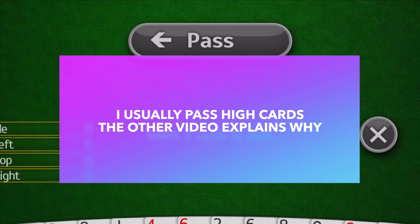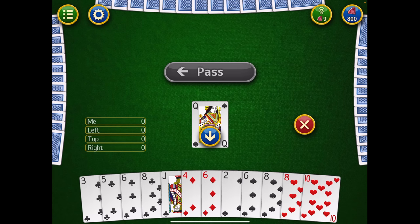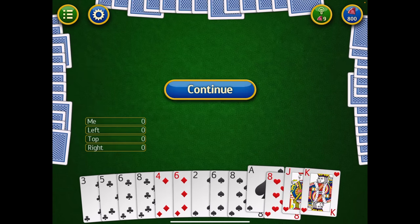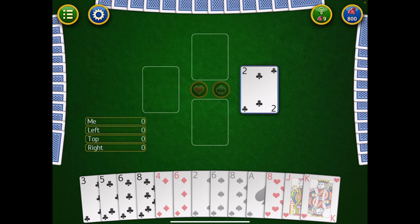I'm going to get rid of the Queen of Spades — which first of all I hate — and I'm going to get rid of the three highest cards in my hand and pass them off. What do I get back? Interestingly enough, I also got three really hard cards back: the Ace of Spades, the Jack, and the Queen of Hearts. And now the person who has the two of clubs leads.